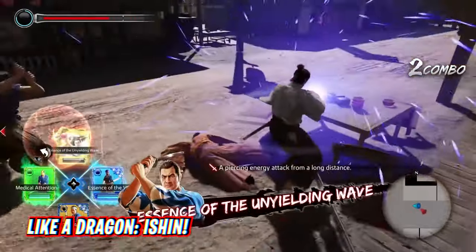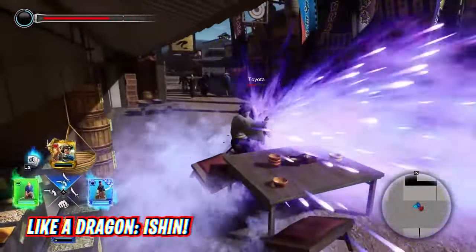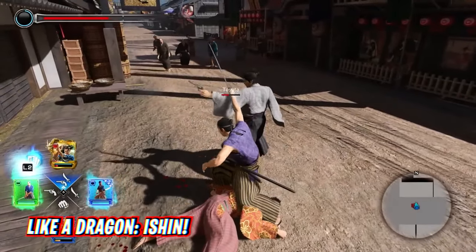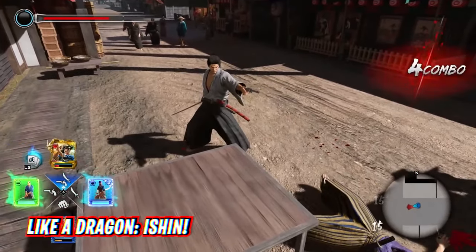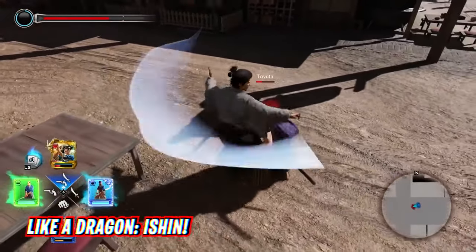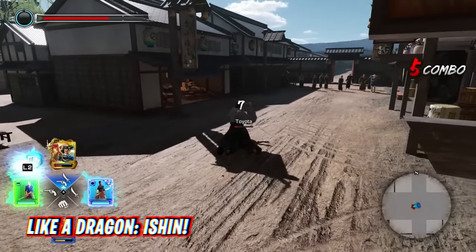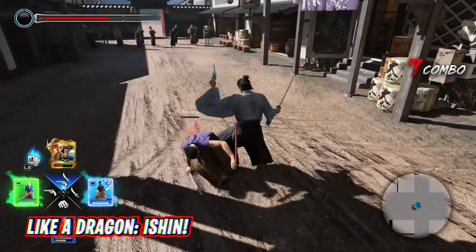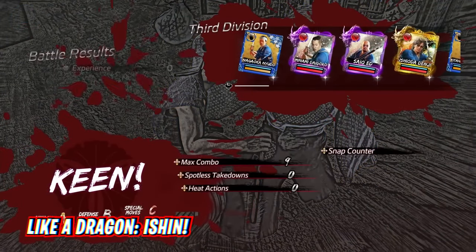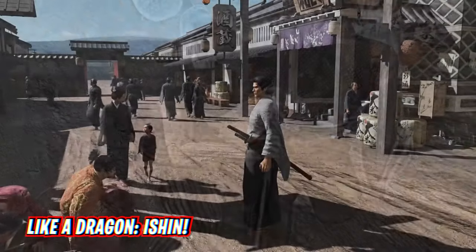The Yakuza concept of combat fighting with a samurai sword became real with Like a Dragon: Ishin. This game offers impressive combat mechanics and is a real treat for fans who fantasize about samurai action. The spin-off takes place in 1860 in medieval Japan during the Civil War. The story is engaging, and the slashing combat action is delightfully satisfying. Like a Dragon: Ishin gives a fantastic performance on ROG Ally and is worth playing in 2024.